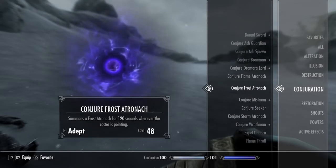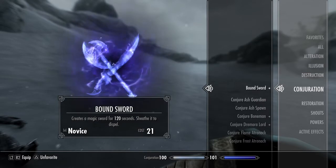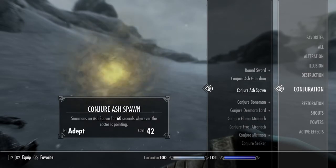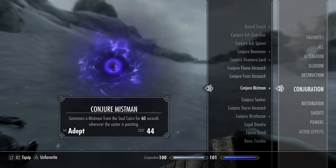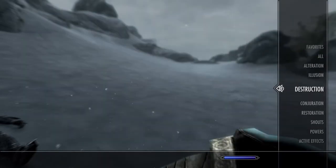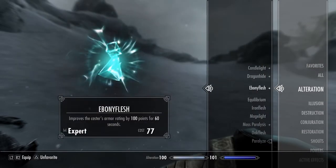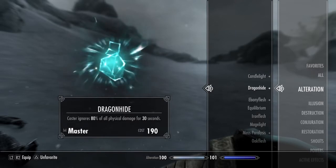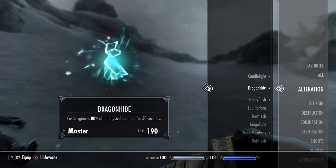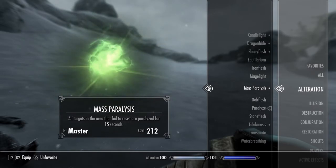For spells I basically just stick to Conjure Dremora Lord, Bound Sword when I want to fill soul gems - I have the perk where you can fill soul gems with it - to charge up my main sword. Then restoration of course, Ebony Flesh, and occasionally Dragon Hide and Mass Paralysis.